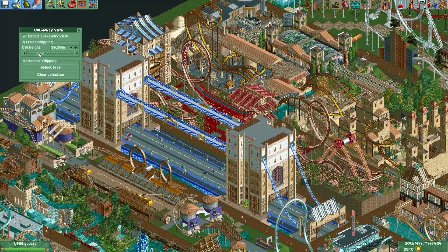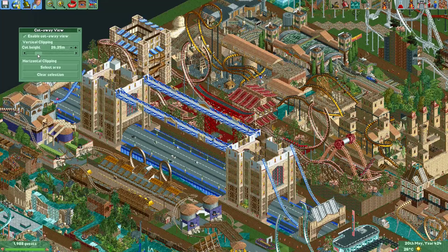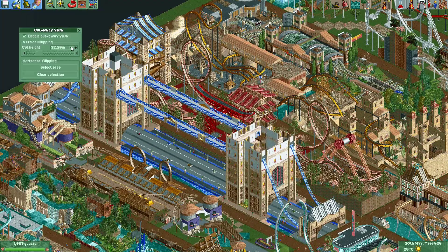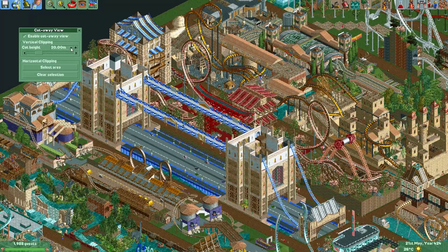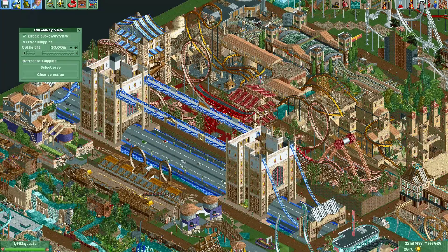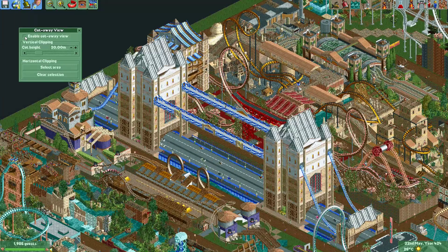So as I drag it to the left you can see that the buildings are starting to get cut off. I can also use the minus here and it will do the same, but you can make more precise cutoff heights. I can also enable and disable it at will by pressing this little checkbox here. That can be really useful sometimes if you want to quickly switch between the two.